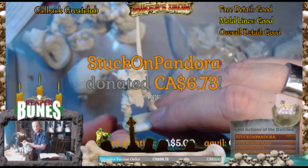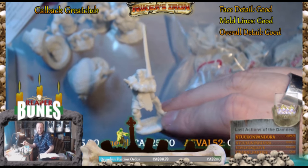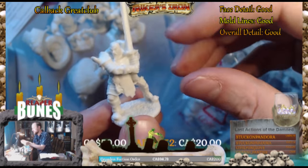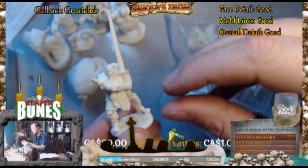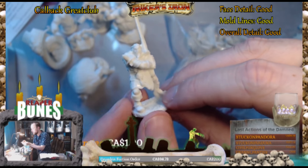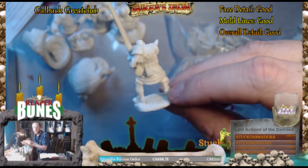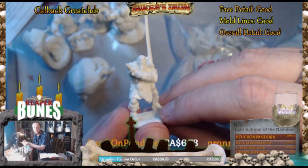Stuck on Pandora, thank you for the donation of $6.73 Canadian — it was probably $5 American. You now have six tickets in our giveaway queue for our mega swag giveaway at the end of the year. Thank you again — very generous donation. It's going to go to our Grimkin faction order in July, where we'll be doing a Twisted Carnival theme. I have a little bit of a fear of clowns, so I'm going to be painting up clowns to get over that fear — it's a little therapeutic.